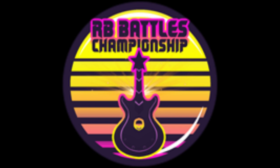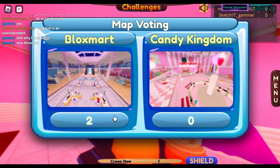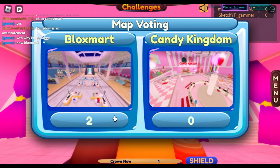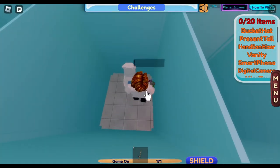Next, we have Sabrina's Cyber Shredder. To get this, head into Shopping Wars and select the Block Smart map. Go to the toilets on the first floor and click the third toilet 5 times.